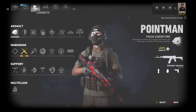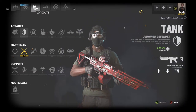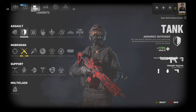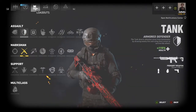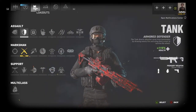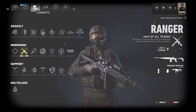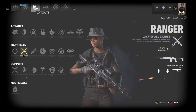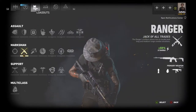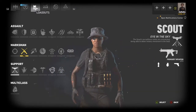Going back over positioning: with Tank and Point Man you want to be at medium range — you do not want to be taking long-range shots because these weapons are not very accurate at distance. I've even tried tap-firing with the AK-12 and haven't had much success; I find it a lot easier to just get up close and personal. For the Marksman, you can play close up without worrying, but you can also take pop shots at distance — either way you're set.